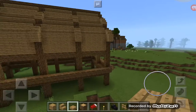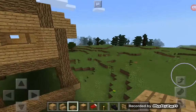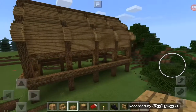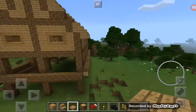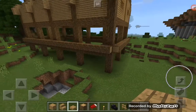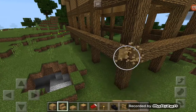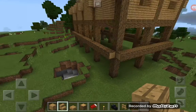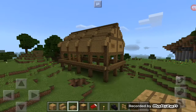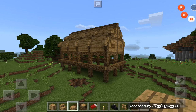This is the barn of the farm — about 50% done. I'm going to have to end it here. This is Jeffrey Gates, over and out.